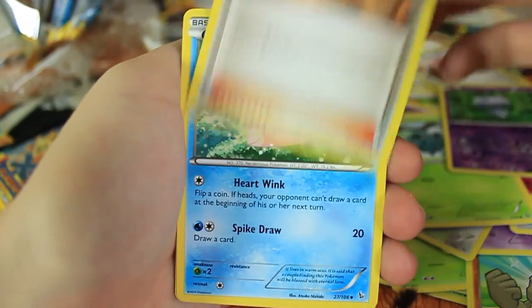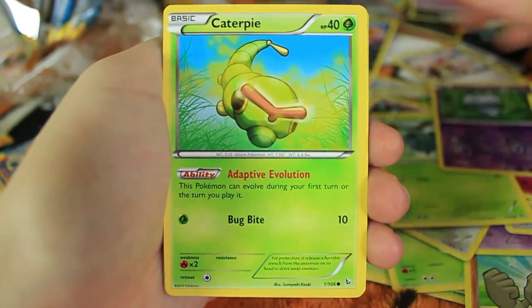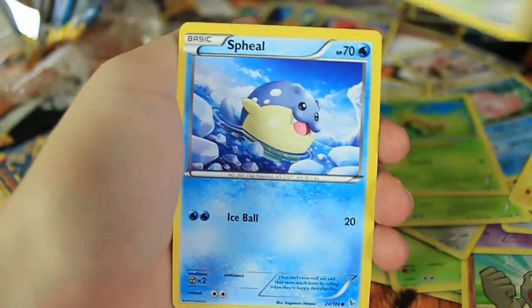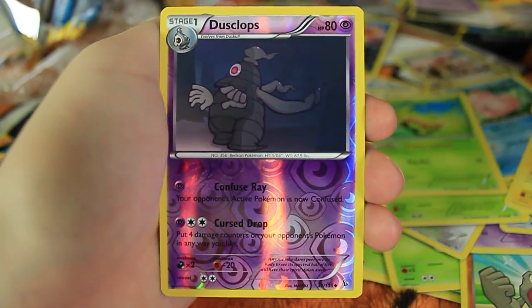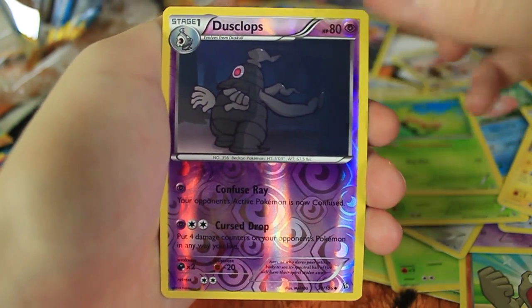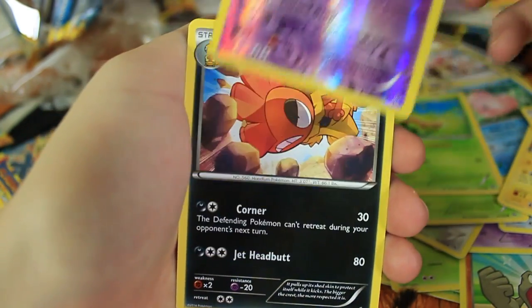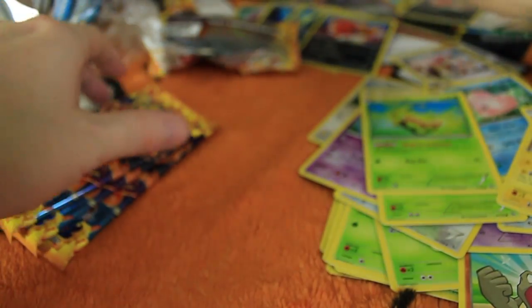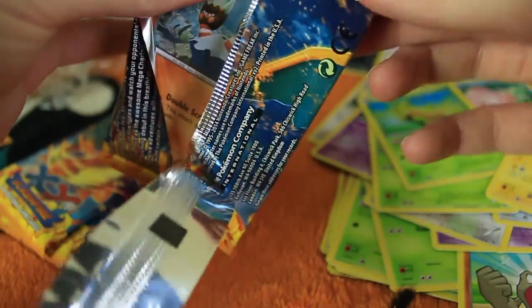We have Krokorok, Blacksmith, Luvdisc, Canopy, Geodude, Helioptile, Buneary, Spheal, a Reverse Holo Dusclops. I don't think I need that, but it's still really cool — I think I need Dusknoir still. The last card is another Scrafty. Actually, I do have a Dusknoir Reverse Holo, so the whole Dusclops, Dusknoir line — I have those regular and Reverse Holo I think.